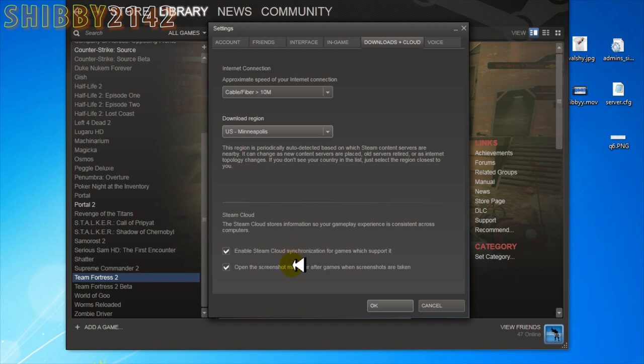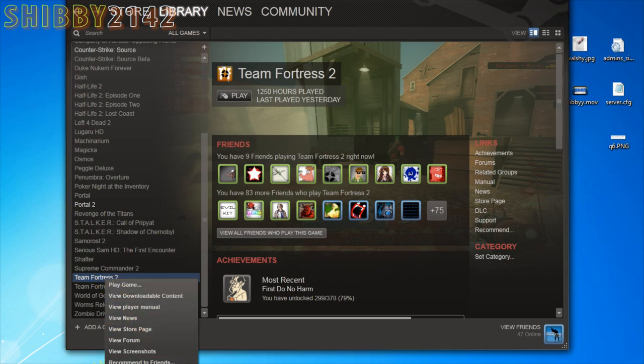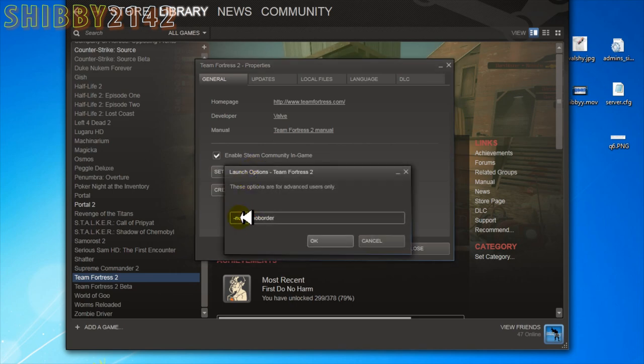Steam Cloud — those should all be checked already by default. Just hit OK and that's pretty much it. In your Steam library, here is Team Fortress 2. Right-click it and go down to Properties. Go to Set Launch Options and type in '-novid' with the minus sign. Hit OK. You don't need '-noborder' — that's just something I use because I play Team Fortress 2 in a window at full screen so I can alt-tab easier. But with -novid, you won't have that silly intro every time you boot up the game.